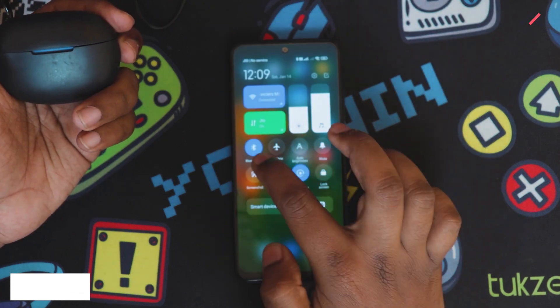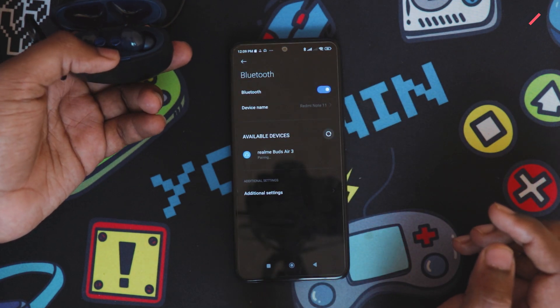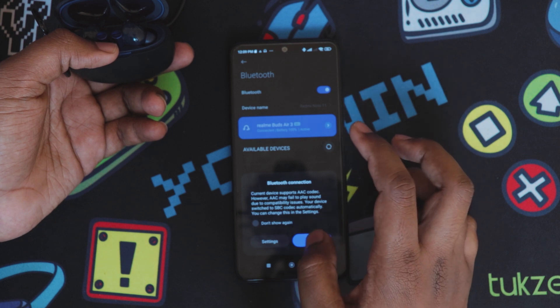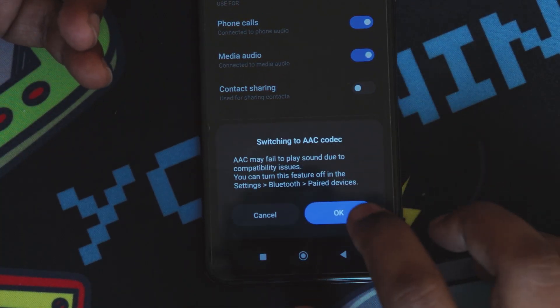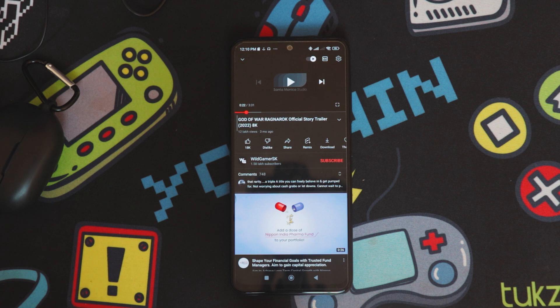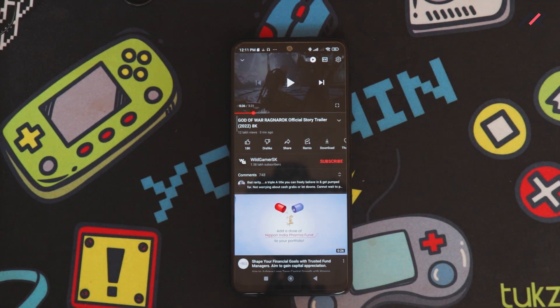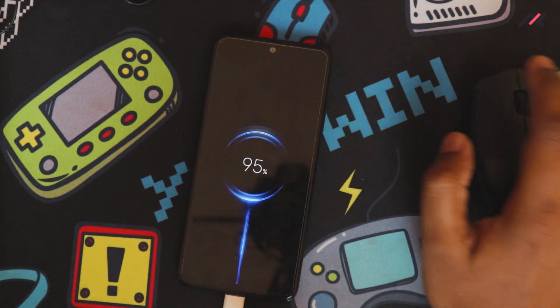Now checking Bluetooth - I'm pairing Realme Buds R3 headphones. Going into Settings, there's an ACC decode option at the bottom for higher quality which I'll enable. Bluetooth connected - great, we can listen to audio through it. Audio quality via Bluetooth is working.